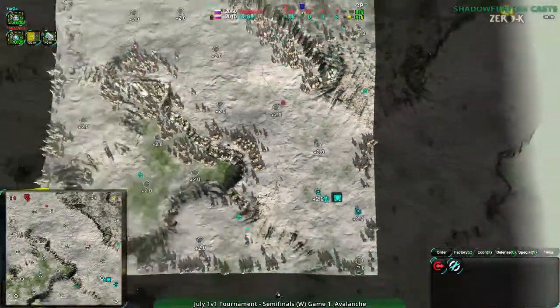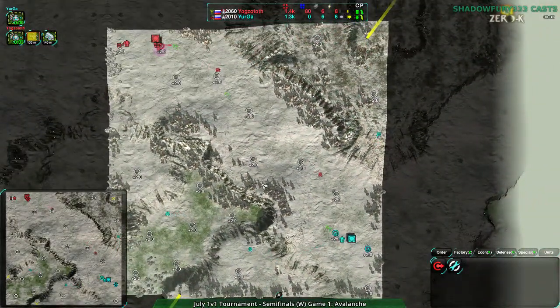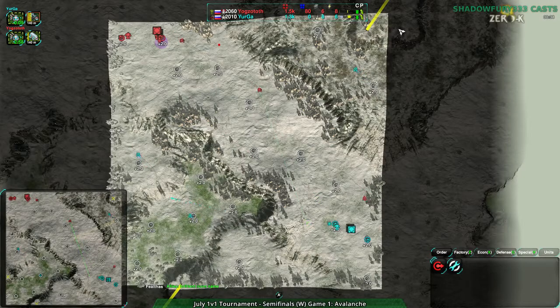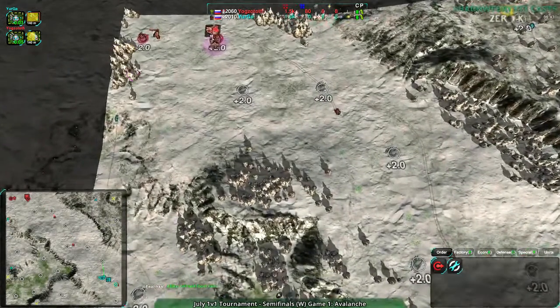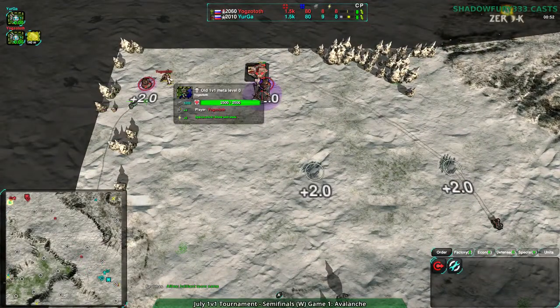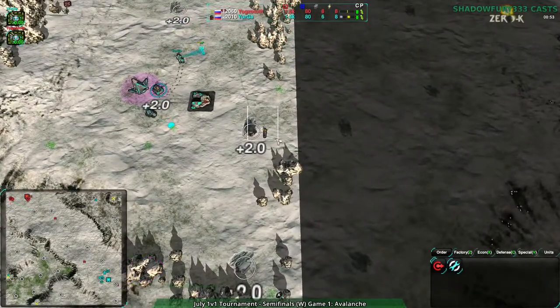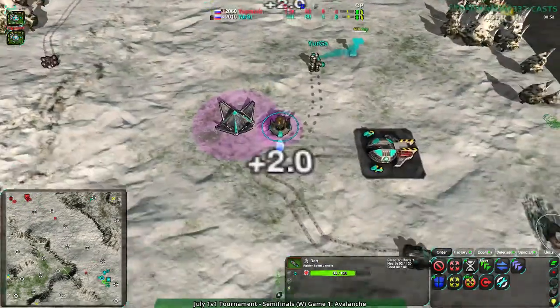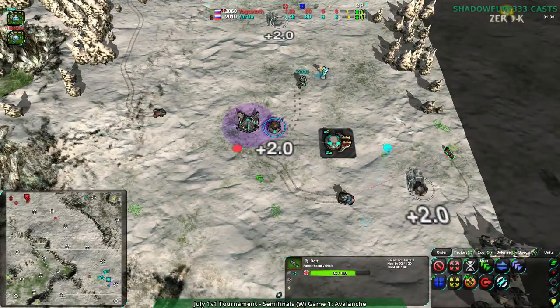I should point out this is a symmetric map — symmetric along this axis. The metal extractors correspond with each other. Yogg's Doth is definitely playing a bit more defensively than Yurga.